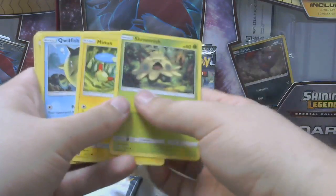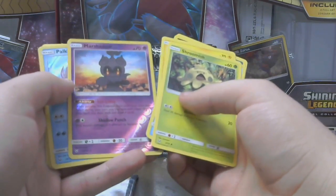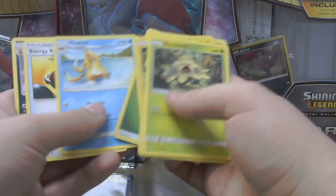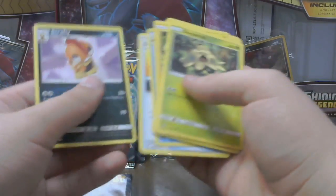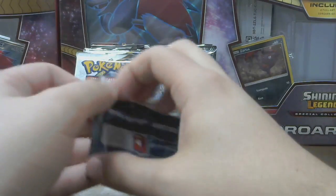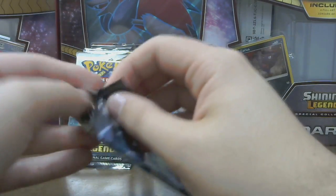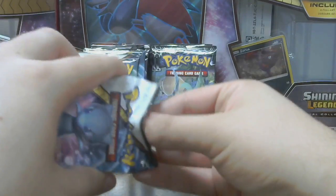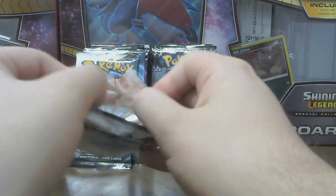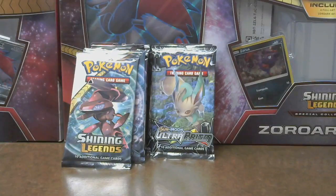Shroomish, Minim, Quillfish, Zora, Plusle, Marshadow, Palkia, Grass, Flozeal, Energy Retrieval, and Scrafty. Let's go on to the Mew pack. No Shining Pokemon yet. I'm trying to be very generous with these packs here, because I really want to do something with them eventually.